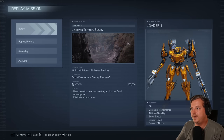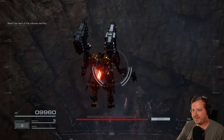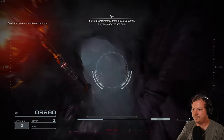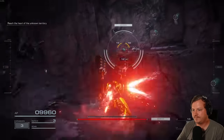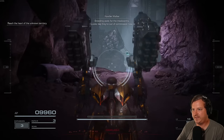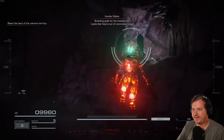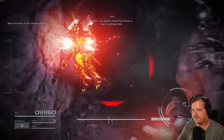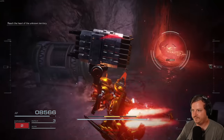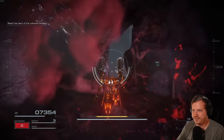Next up is Chapter 4, Unknown Territory Survey. There's a single hidden part and it's pretty hard to miss. At the start, just make your way through the cave. Instead of heading out towards the objective, head back into the cave a few steps — it's right here, really hard to miss. Now finish the mission.